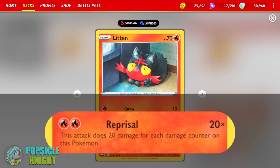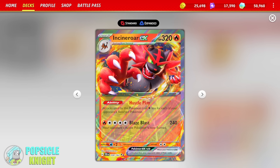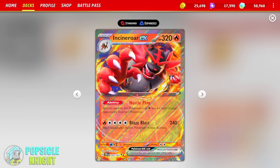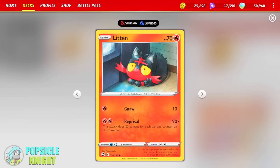it has the attack Reprisal for 2 fire energy. This attack does 20 damage for each damage counter on this Pokemon. Now, imagine that if Incineroar EX receives damage to the maximum point — 310 damage before it gets knocked out — you're dealing 620 damage. That knocks out anything in the game. But not only that, Torracat is Stage 1 and has this Gritty Claws attack. For 2 fire energy, it deals 40 damage. And during your opponent's next turn, if this Pokemon has full HP and would be knocked out by damage from an attack, it actually doesn't get knocked out — it just survives the attack and has an HP remaining of 10. So if you copy that attack with Incineroar, even if your opponent's Pokemon can one-hit knockout Incineroar EX, it won't. It will leave Incineroar EX with just 10 HP.